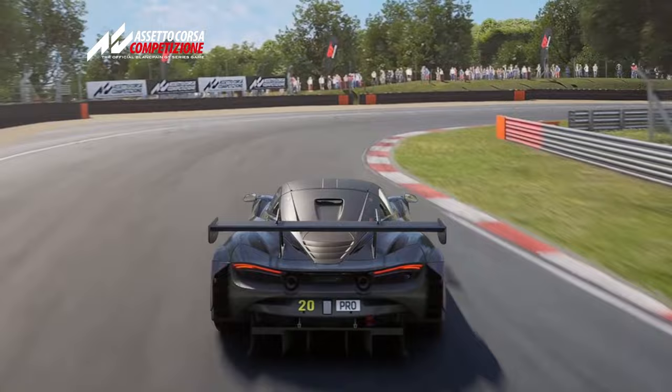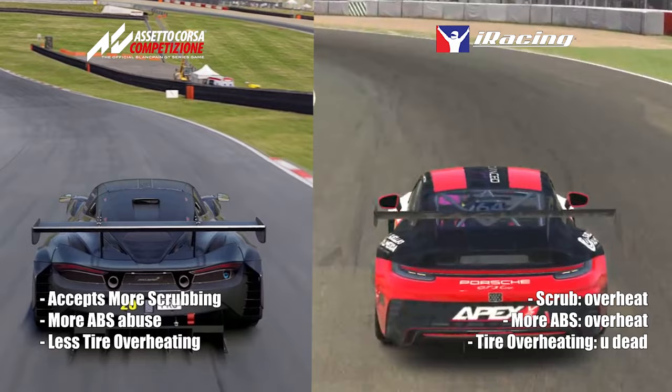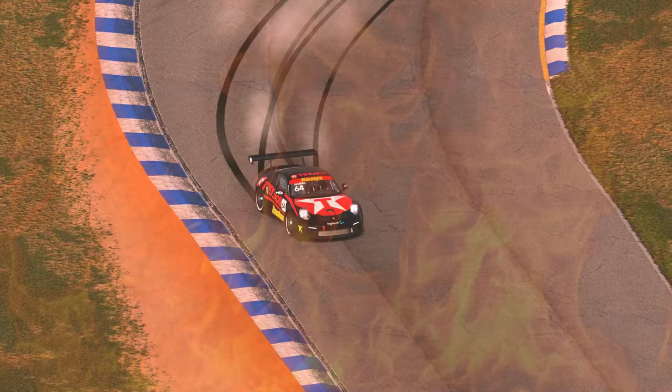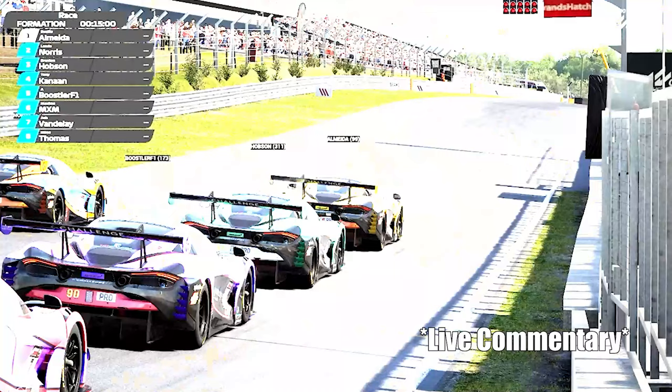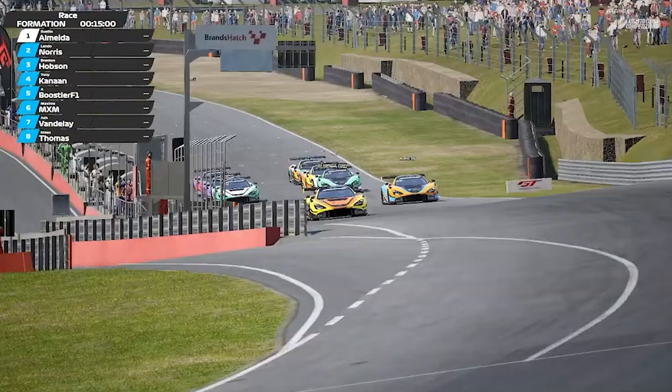One of the main differences between Assetto Corsa Competizione and iRacing, which is my main simulator, is the way the tire surface temperature affects the grip of the car. I had to slide the car a lot more and use more ABS to extract lap times in Assetto Corsa Competizione, whereas in iRacing you have to baby the tires throughout the corner to prevent overheating and less grip. This is Almeida, probably the driver we expected to be at the front, being a three-time F3 champion in the world of sim racing. Just to reach that level is one thing, but to go out there and win it is very impressive indeed.